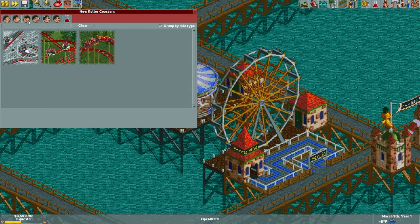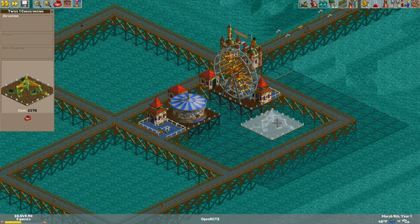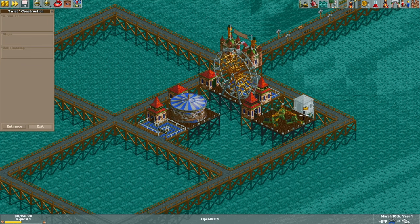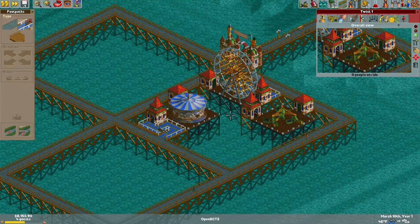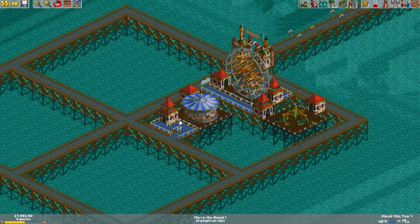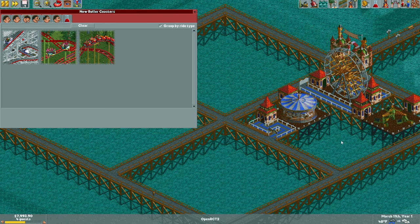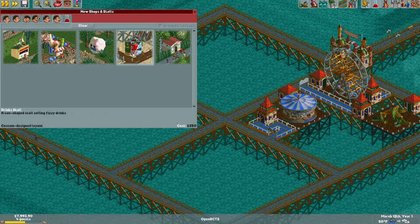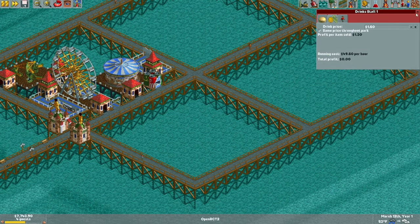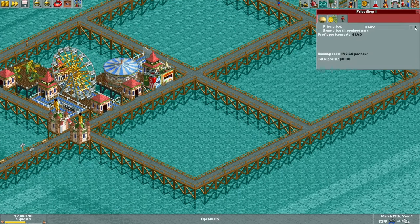We have the twist ride. Let's place that in here. We are very pressed for real estate — I really don't have much room to work with. I probably could have placed these more compactly, but I still want the park to look nice. Let's place some shops and stalls before I forget. Put a drink stall by the merry-go-round, move this price up to $1.60, and place a fry shop right here next to it and change the price to $2.